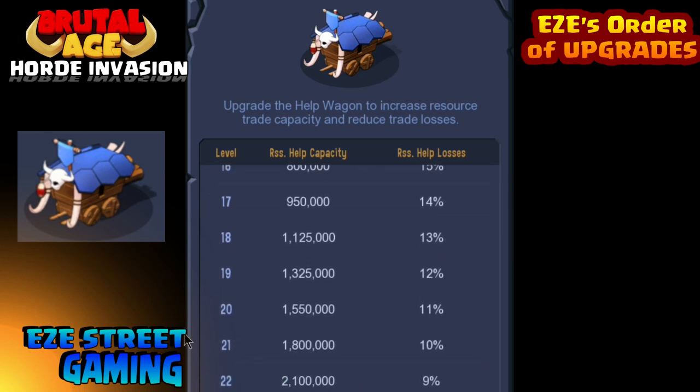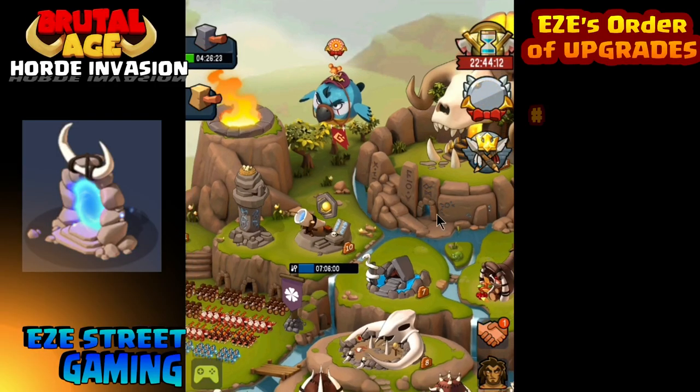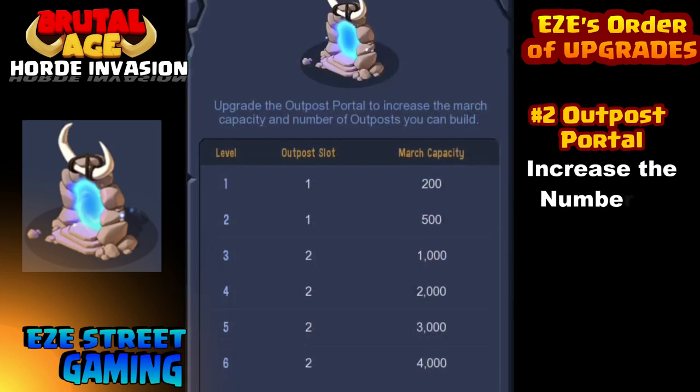You definitely want to get your reinforcement help up as much as possible. And — since I can't count — we also have a 2B: the Help Wagon. The Help Wagon is vital. It controls how much you're allowed to donate to your clan mates. The higher level the Help Wagon, the less percentage you lose when donating. Once you get to level 20 you can donate straight from your storages — even from packs — instead of farming it up first.